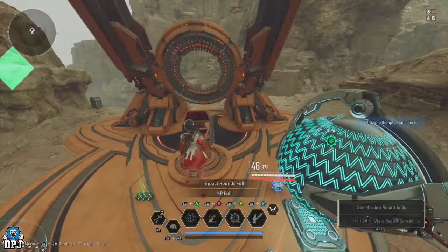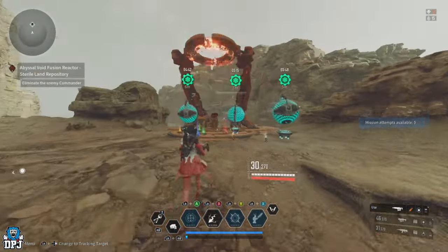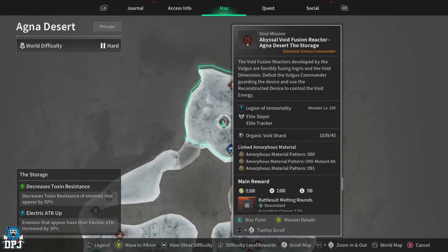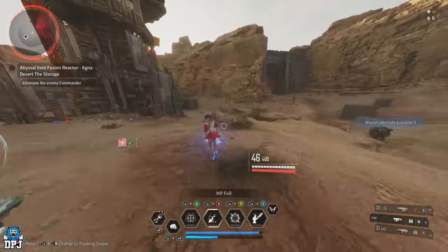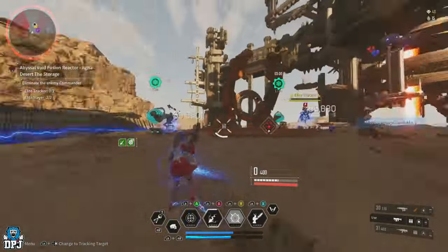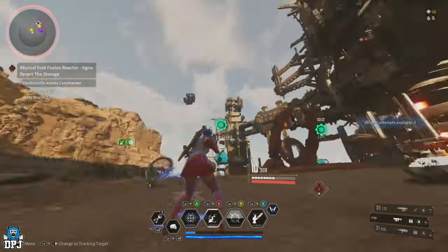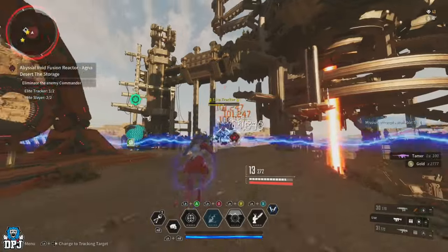Some fusion reactors have chances of dropping amazing modules, so look around different regions if there's a module you're chasing. The Agna Desert Storage area fusion reactor is decent too — it spawns four elites so it takes a little longer to run. If you need synthesized artificial biometal, this is the one I recommend, as you get between 9 and 50 per run. Runs here averaged around 25 seconds for me, with gains of around 20,000 to 25,000 gold per run, though they are slower to come.